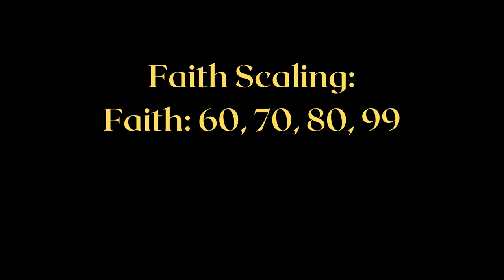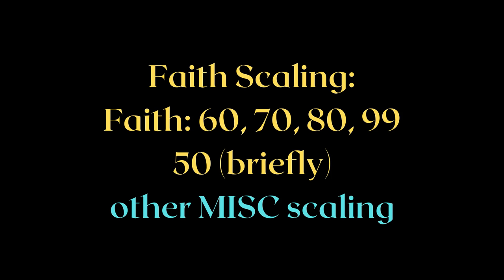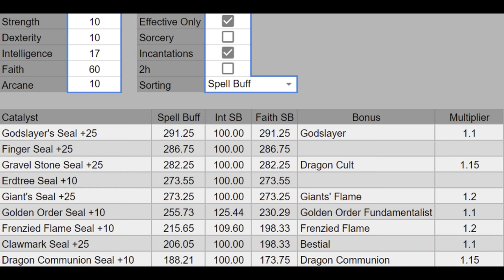I will be going through faith scaling at 60, 70, 80, and 99 faith. Because none of the Sacred Seals have a high faith requirement, I will also be briefly covering 50 faith, which is a good point for hybrid builds. Of course, I won't forget the Sacred Seals that scale to other stats. Let's get started with 60 faith, the first soft cap.